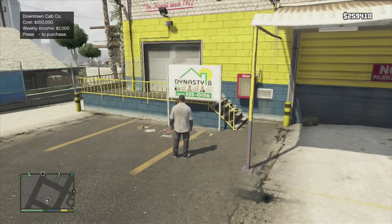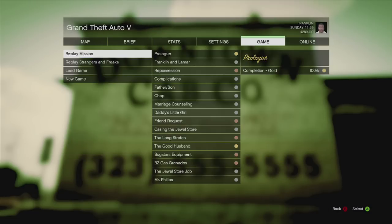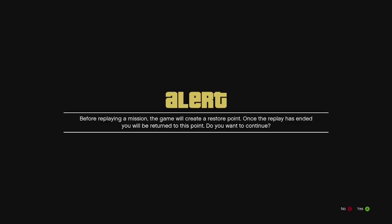Right now I have two hundred and fifty-nine thousand dollars and that number should not change. I'm going to confirm my purchase, and right when you confirm it, you're going to press Start on your controller, go over to Game, go down to Replay Mission, and choose a mission you'd like to replay. You're going to have to fully complete the mission again, so I recommend choosing one that was either easy or quick to do.